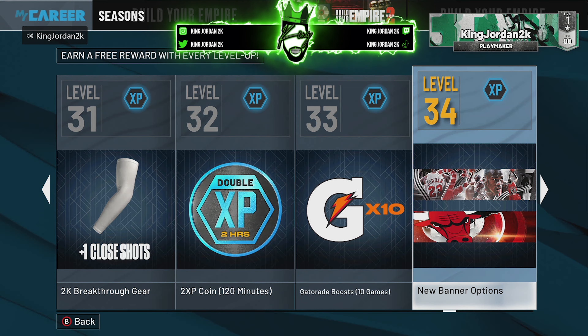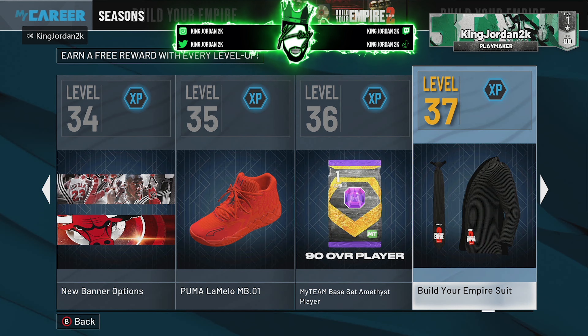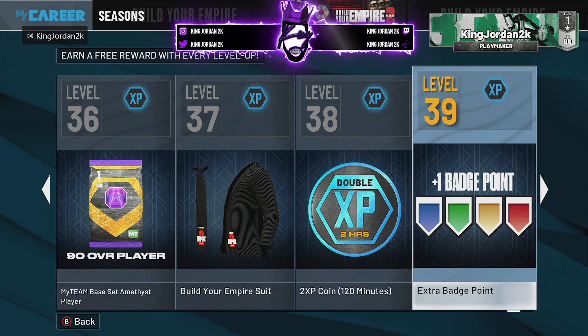Level 34, you get a Michael Jordan banner — I'm definitely going to be putting that on. Level 35, you get the Puma LaMelo Mellow Ball 0.01 shoes. Level 36, MyTeam. Level 37, you get a suit and tie. Level 38, you get a two times XP coin. Level 39, you get the extra badge point — that's pretty dope because they only did that in next gen and did not have that for season one in current gen. I can't wait for that.